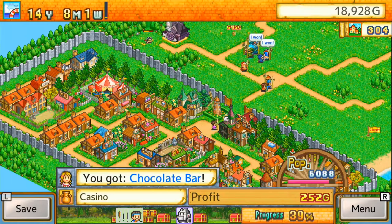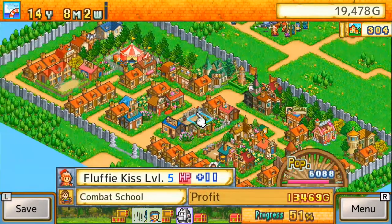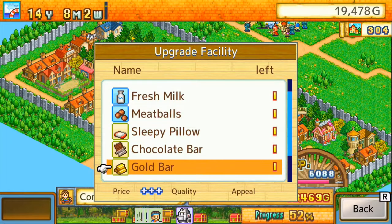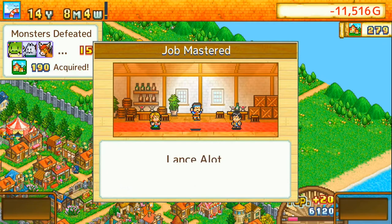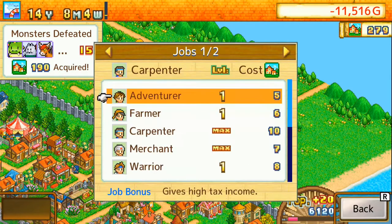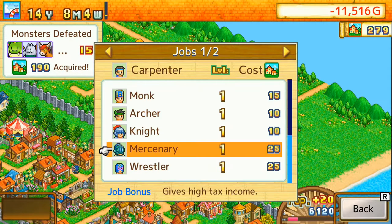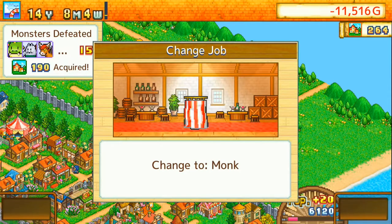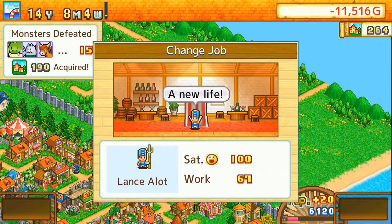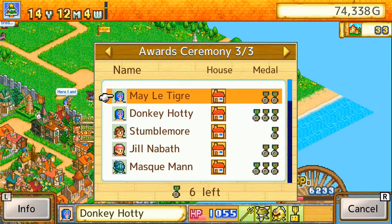There are a lot of classes in this game for your adventurers, like the warrior, the merchant or the farmer. All of them have specialties — the merchant increases prices in your shops, the farmer reduces the prices of plants you can buy, or you can make them a mercenary which makes them pay higher taxes every year. Every year you give out medals to your adventurers and these medals are essential for when they are switching professions or classes.